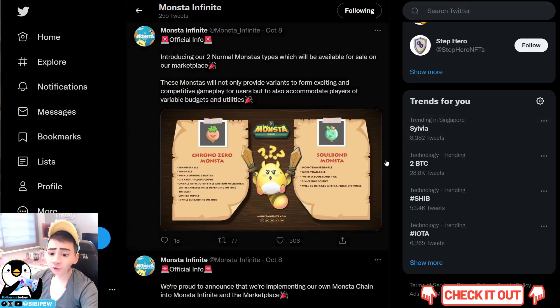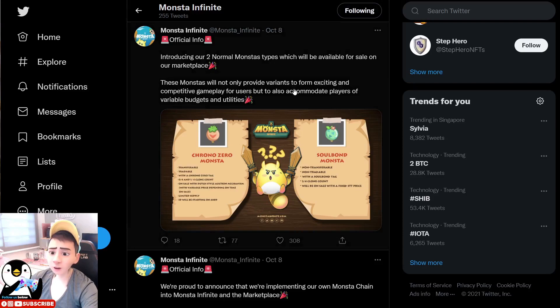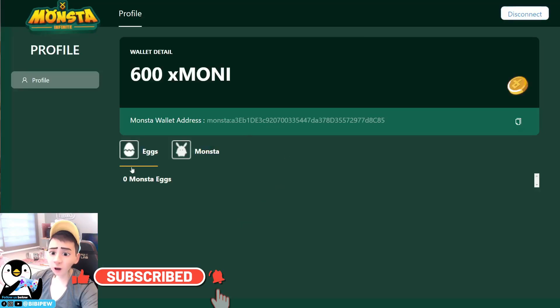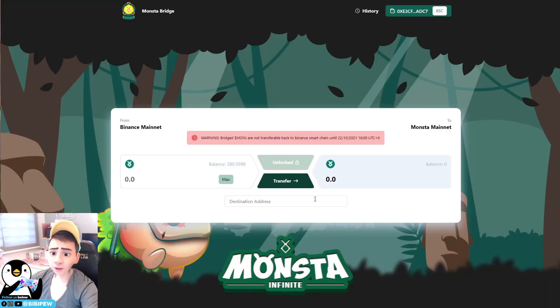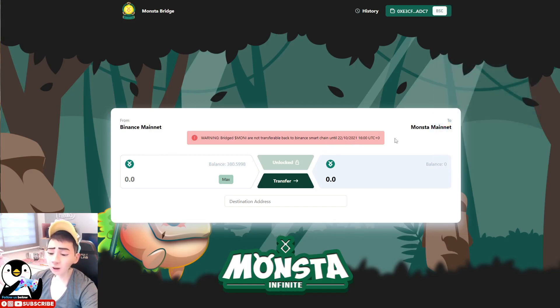To summarize today's content: there are two types of monsters you can purchase — Trono Zero monsters, which are tradable, and Soulbound monsters, which are not. The Trono Zero price is slightly higher at around $30–$50 per monster (7,000 STT × ~$3 per token), while the Soulbound is cheaper at around $10–$15. For those who have Money tokens not yet bridged, go to the Monster Bridge, bridge your tokens, and you can transfer them back to Binance mainnet after the 22nd of October.